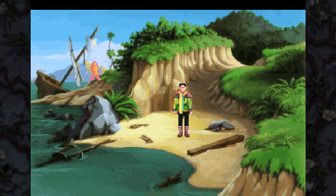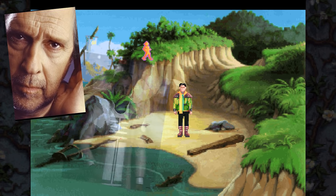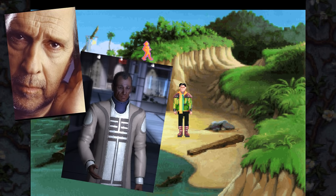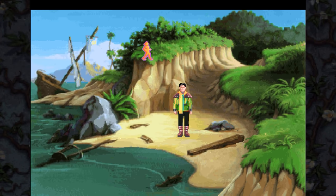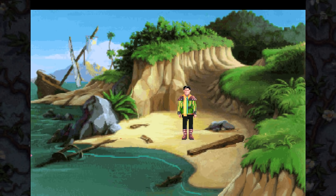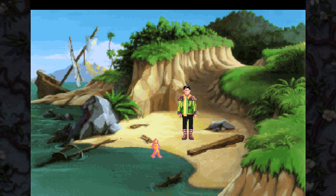Some of you who are fans of the Mass Effect series may have gotten a tinge of recognition from the narrator's voice. The narrator is Bill Ratner, who I know as Ambassador Udina from Mass Effect 1, 2, and 3. Alexander is played by Robbie Benson, who I remember as the Beast from Disney's Beauty and the Beast.